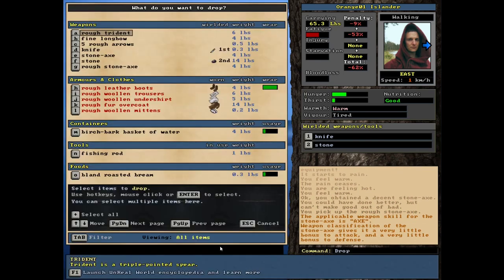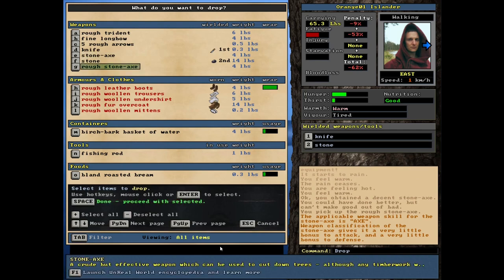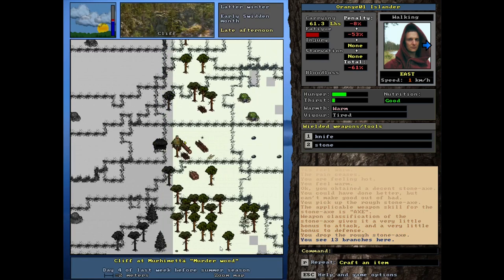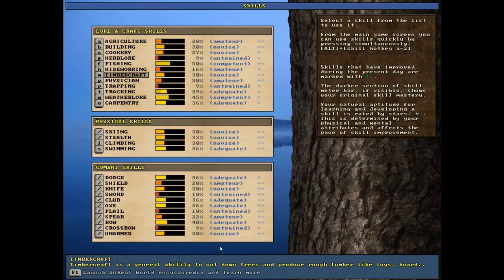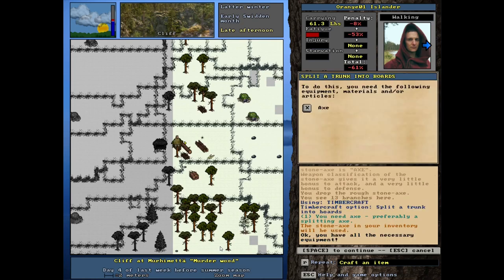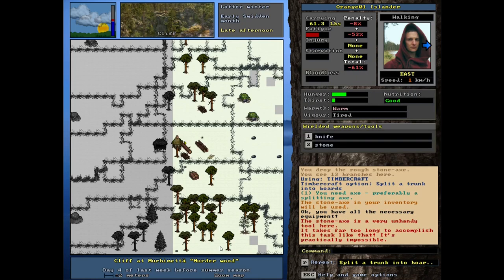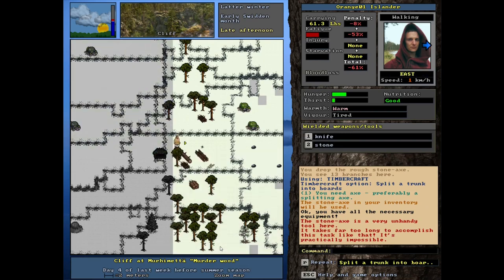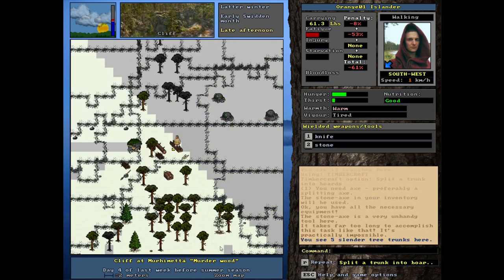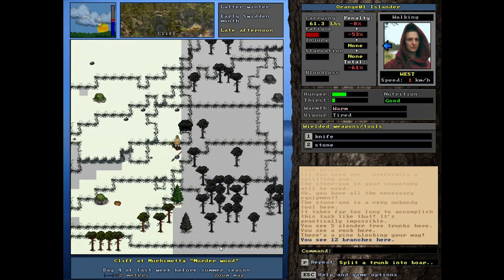Now that we have a decent axe, I think we can do the crafting I was trying to do earlier — turning this into boards. Oh wait, that's not going to happen apparently. It's a real shame, but at least we've got a nicer axe.